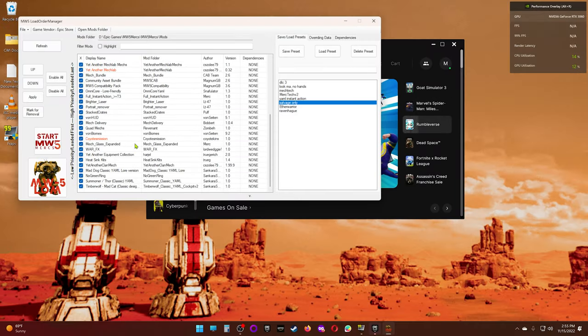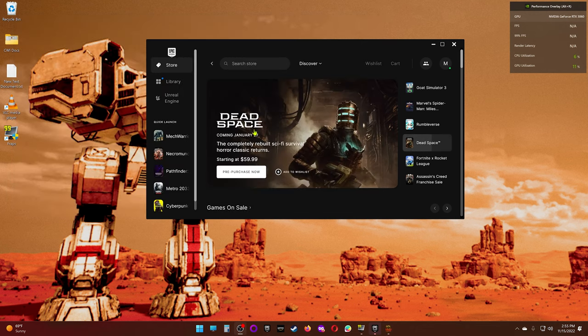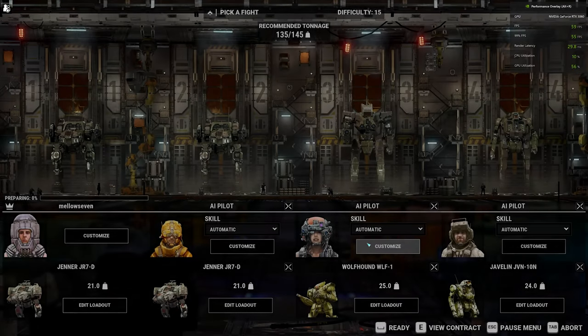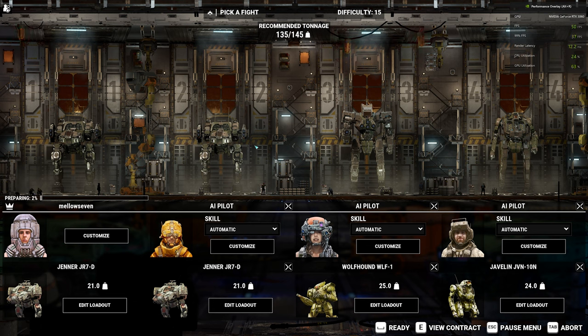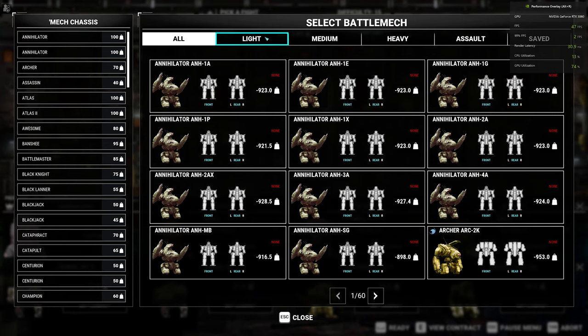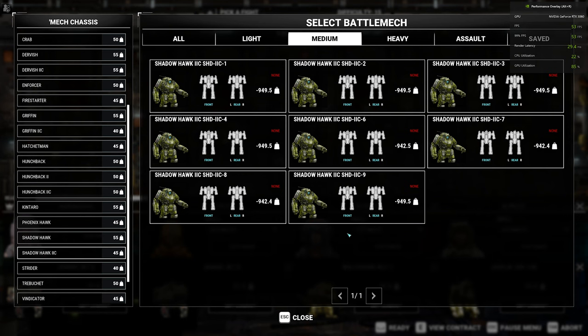Our next run is going to be a full modded run. Everything you see here is what we're using in our standard playthrough, except for Xenopax Optimized — I'm going to apply that one and jump back into the game. For this one we're going to go with Spaceport City since we're interested in how this affects Von's biomes specifically. We'll set it to heavy smoke, small map, Warzone difficulty 15, noon. We'll go with a Shadowhawk.